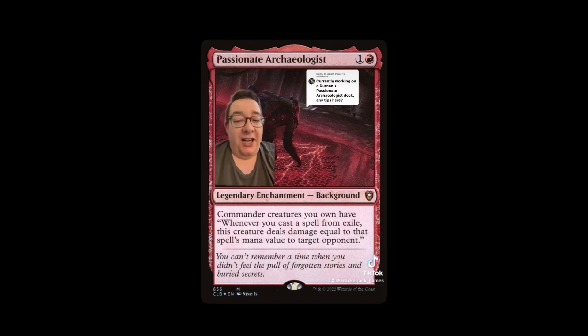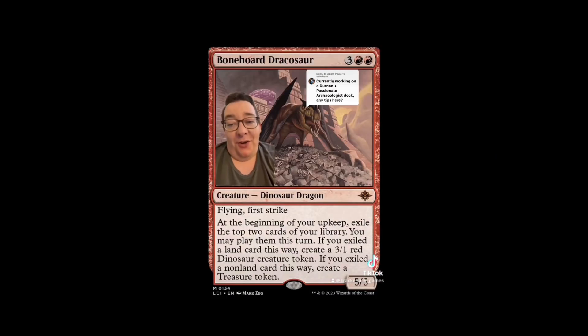We're going to exile some creatures, cast them for cheaper, do damage as they come into play, and everyone's going to wonder why the game ends so quickly with you on top. First off, Dragon Bone Horde — Dracosaur is a 5/5 for five, but notice it's three colorless mana. When we cast it from exile with Durnan, it costs red-red, makes a flying first strike that exiles more cards, and we deal five damage to target opponent.